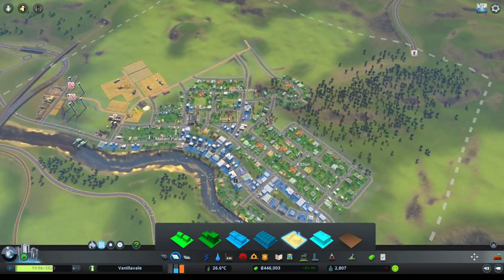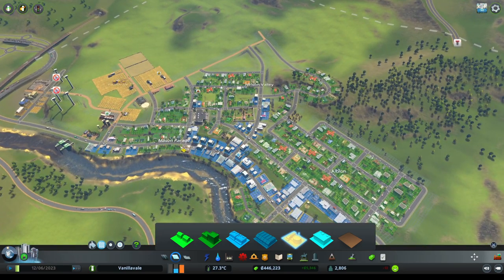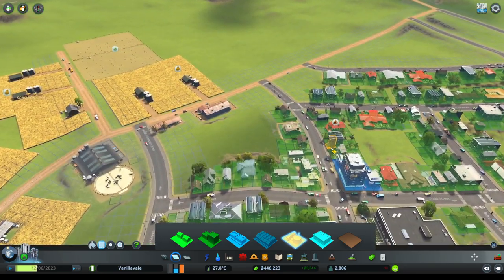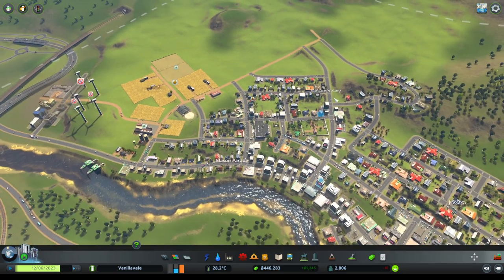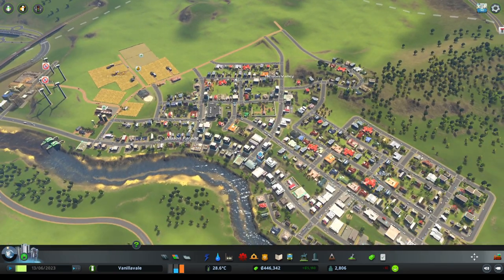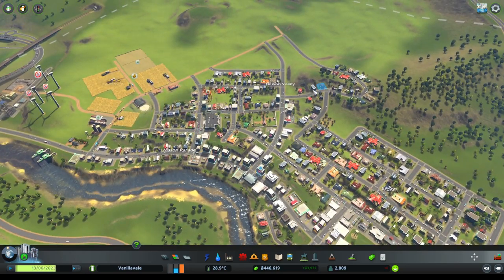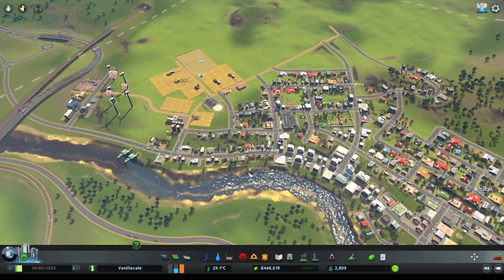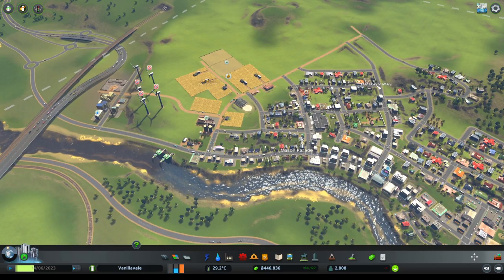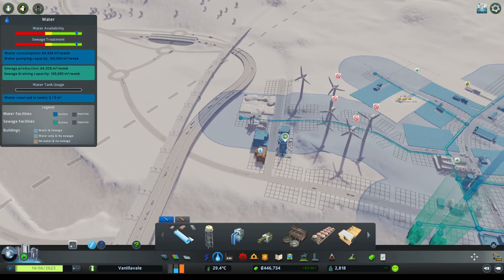In between episodes I've also created some districts - these are just names for the suburbs: Nelson Valley, Mason Parade, and Albion. Nelson Valley is a shout-out to a frequent YouTube commenter who asked for that. Now I still need to connect some water over here, so let's make sure that is connected.